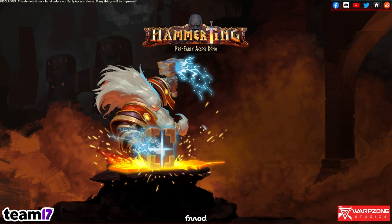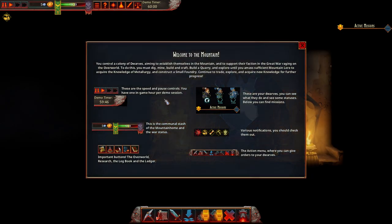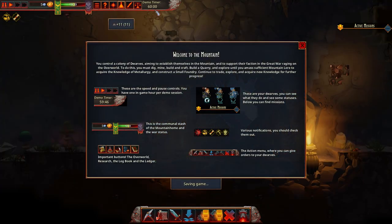You build a colony. It's a timed demo, so there's a timer at the top — 60 minutes. I'm only going to be doing it for half an hour, so I've played a little bit. You can control a colony of Dwarfs, aiming to establish themselves in the mountains to support their faction in the Great War raging on the Overworld.